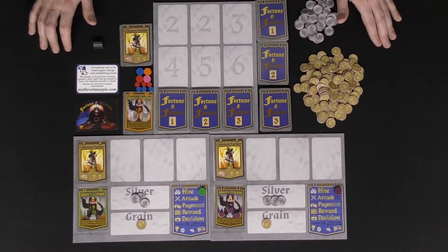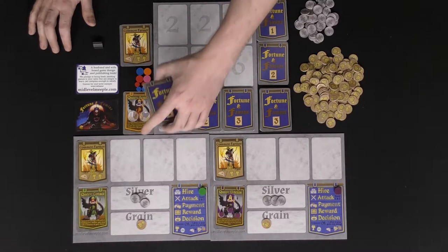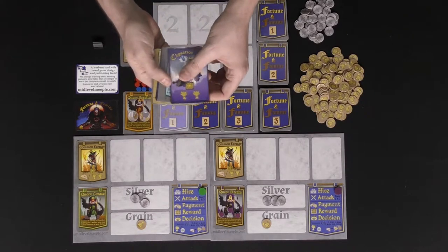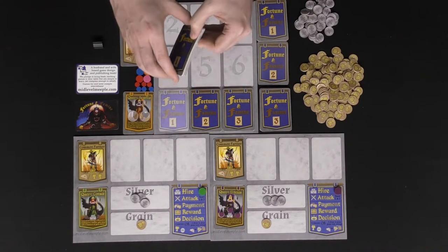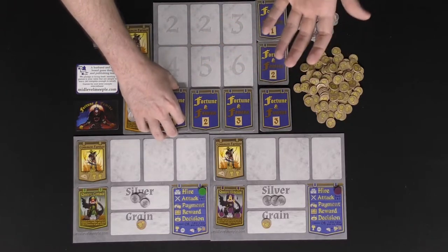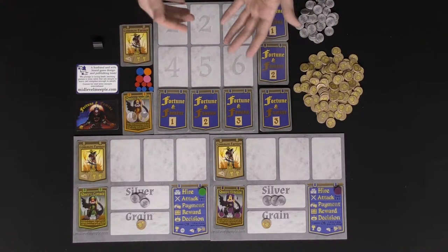Give every player one grain token and three silver tokens as their starting supply. You're also going to take each of the year decks — one, two, and three — and based on the number of players, take the corresponding cards. For two players, take the cards with a two on the bottom; for three players, add the cards with two and three; for four players, add four, three, and two, and so on, adding more cards based on the number of players.